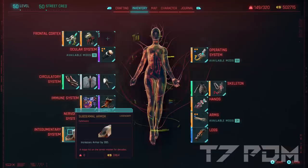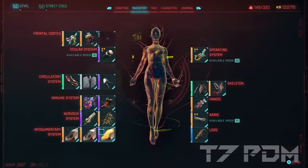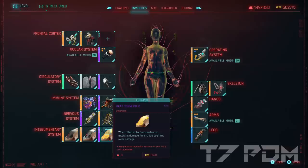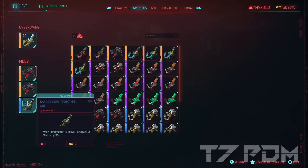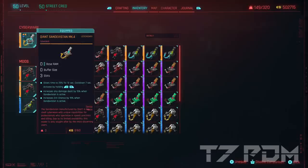The armor items are straightforward: we go for the 300 additional armor, the Legendary Optical Camo, and we can now use the Heat Converter instead of just the Fireproof Coating, which will also increase your damage whenever you are on fire. For the Cyberware I will use the Legendary Quaint Sandivistan Mark IV, which you can get from Fingers in the Cherry Blossom Market. I will equip it with two Legendary Heat Sinks and one Sandivistan Prototype Chip, which increases the crit chance by another 5%, giving me a total crit chance increase of 20% and a 7 second cooldown.